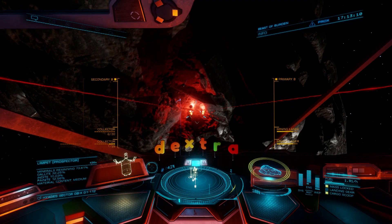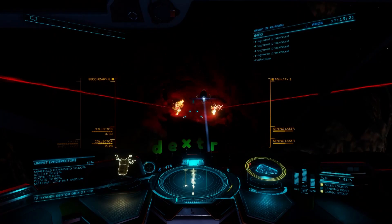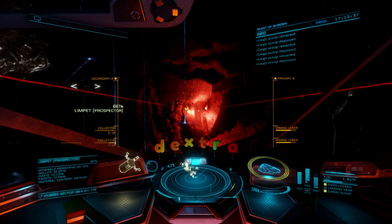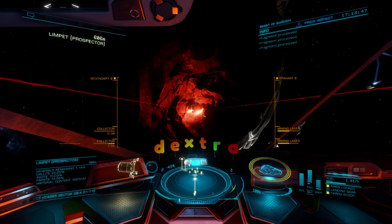Once you find a suitable rock, it's time to deploy your collector limpets and start blasting. I find that two mining lasers with full pips to weapons is actually enough to keep my six collector limpets busy, and you'll want to keep those collector limpets busy in order to make 150 tons per hour. Also, if you want to make the most money, you'll need to set up an ignore list in the left side panel so that your collector limpets only collect Painite and Platinum. After this, it's just a matter of grinding your way through this little chore. As stated previously, it took me about four hours to get it all done.